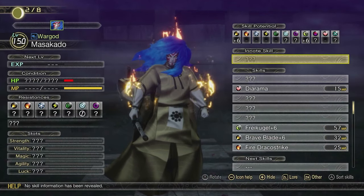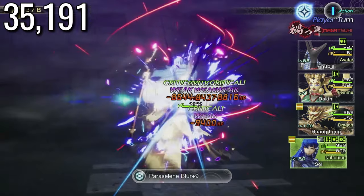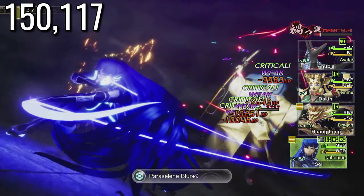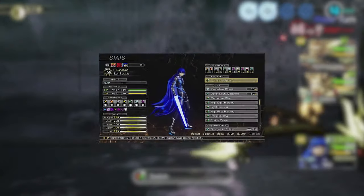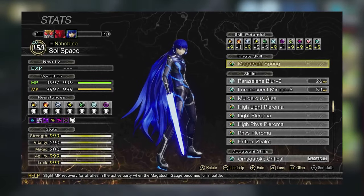Now we can move on to the attempts done with Omniponent Succession. Just so you know, I haven't changed my build since the last attempt. But the increase in damage is staggering. I think the attempt I'm most proud of would have to be the second one you're about to see right here. I went ahead and gave myself both the Light Pleromas, both Physical Pleromas, and Critical Zealot for this attempt.